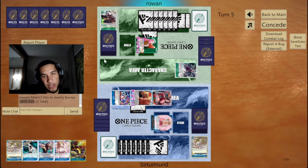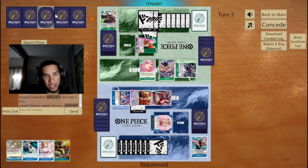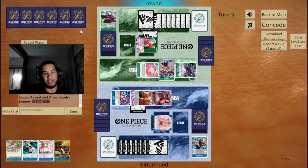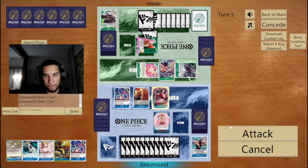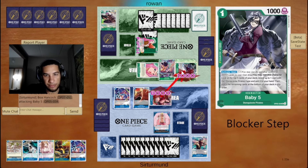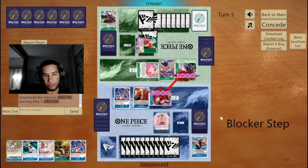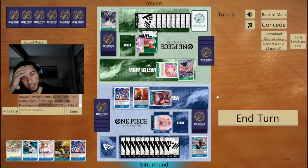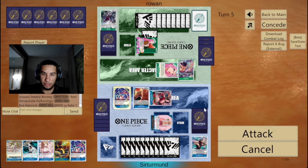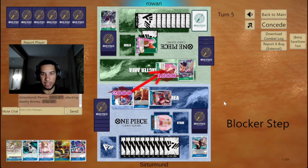Like, let's say the opponent doesn't play Cavendish. Well, they played enough units to make Pudding not really matter as much. Yeah, we'll just kill their stuff. You can rest one of these — go ahead, be my guest. You're going to rest the Doflamingo. We'll go here for two. I like the Kaido a lot. The opponent could play Doflamingo and then attack with Cavendish.